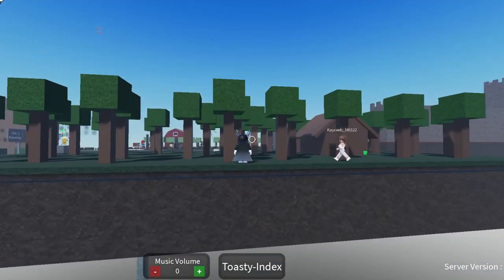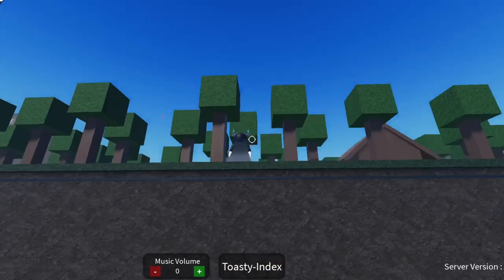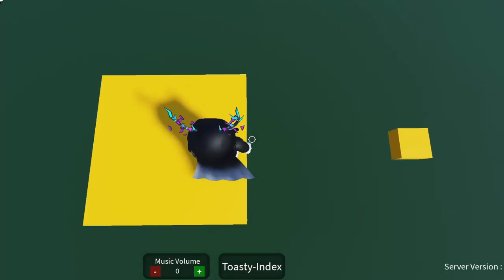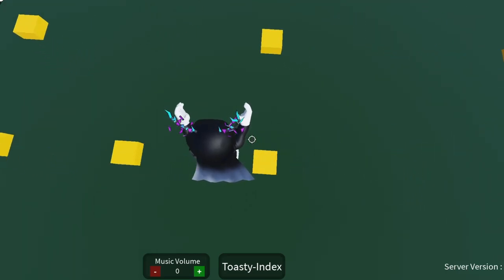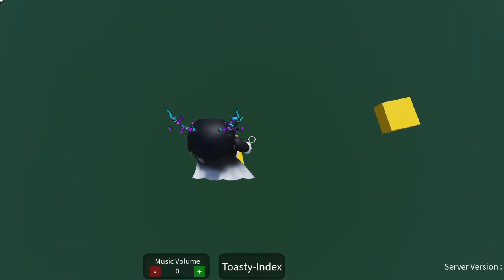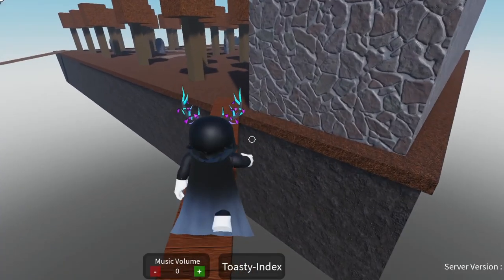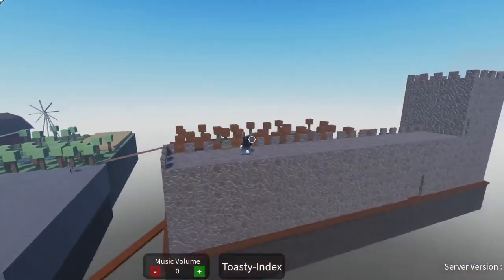For the 16x16 toasty, you will first have to find this semi-transparent wall — you can see the particles — and jump through it. Now you're going to have to do this easy parkour, and you've got it. For skeletosty, you're going to want to go to the back of the castle, where this opening is, down the dungeon, and you've got it.